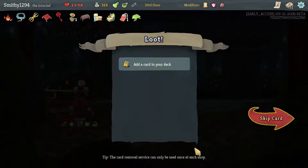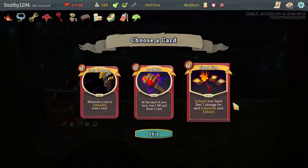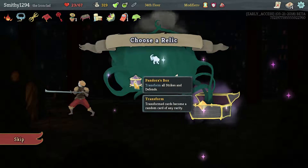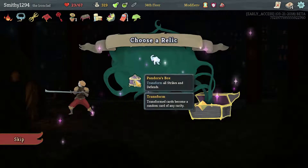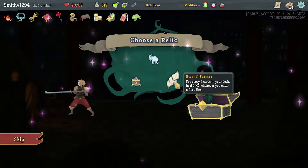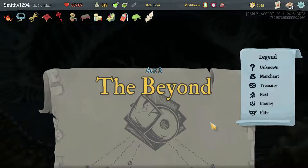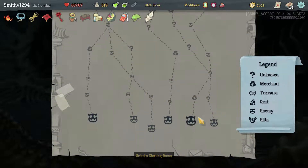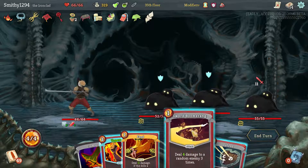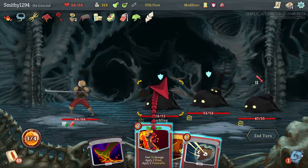We don't need any of these - it pains me to do it but I don't think we do. Strikes are actually pretty powerful - just take Eternal Feather I suppose. Okay so we haven't really found anything that solidifies this deck yet - it's not quite perfect.